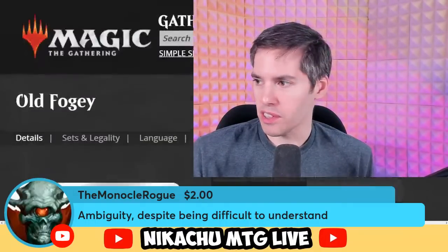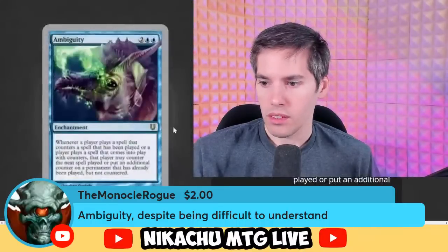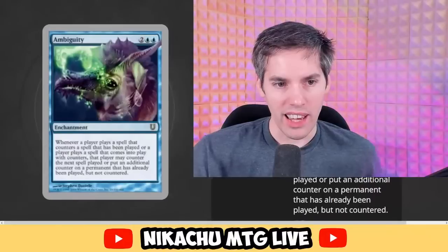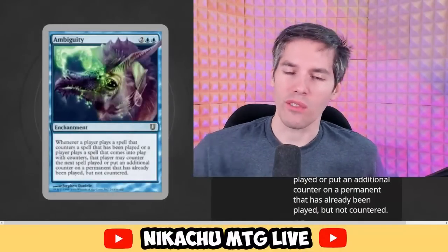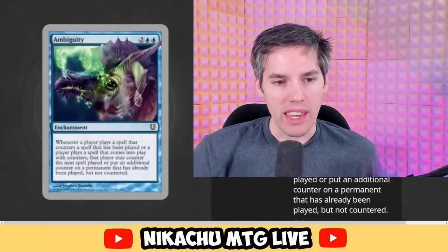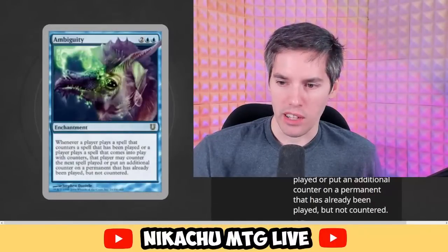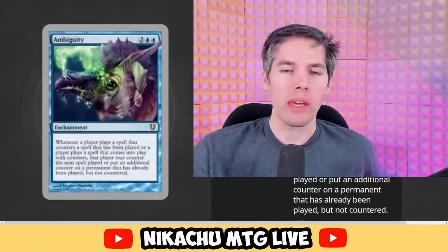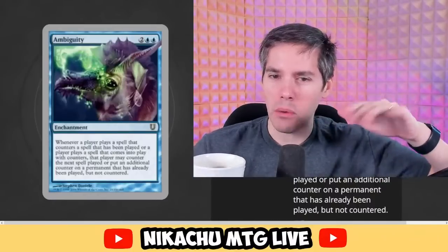We got the Monocle — Ambiguity, despite being difficult to understand. Back then, everything was hard to understand. It's blue, blue, two generic enchantment. Whenever a player plays a spell that counters a spell or a spell that comes into play with counters, that player may counter the next spell played or put an additional counter on a permanent that has already been played but not countered. Very convoluted card — but it actually works. R&D was just making fun of how people get confused by counters. They should just say 'put a dice on this card.'